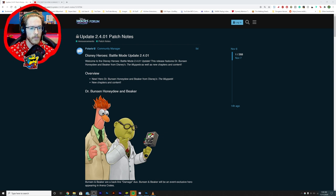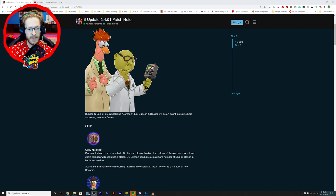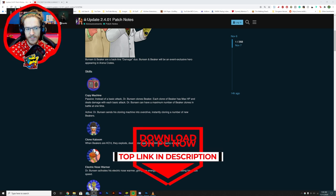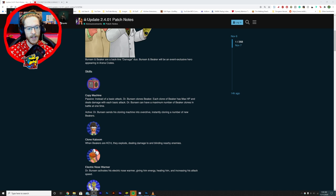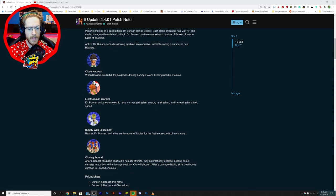So we've got new characters and content. The first character's skill is Copy Machine — instead of a basic attack, Dr. Bunsen clones Beaker. The clone has max HP and deals damage for each basic attack, with a maximum number of Beaker clones at once. It's just going to be loads of them running around, which is something I'm very excited to see. When Beakers are KO'd they explode, dealing damage and blinding nearby enemies.